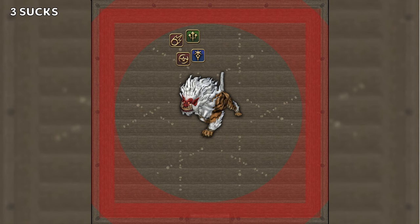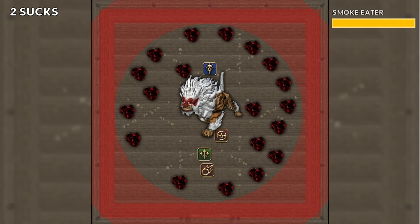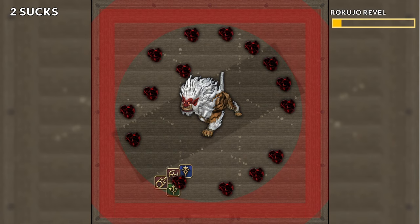Next, we have the 2-suck pattern. One side of the first line will have 2 clouds, and the other side will have 1 cloud. We stand on the 1-cloud side opposite it, and follow the explosions around.